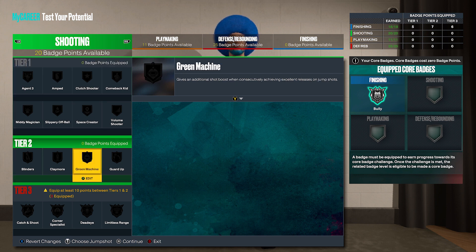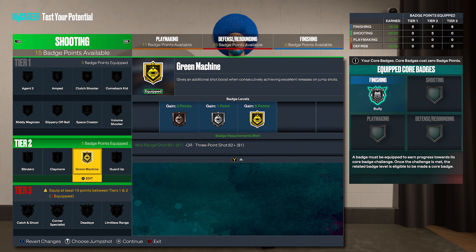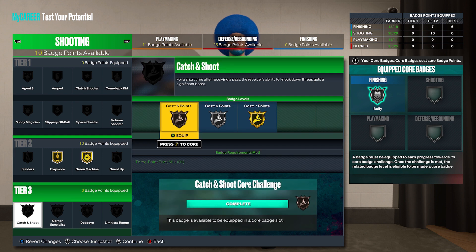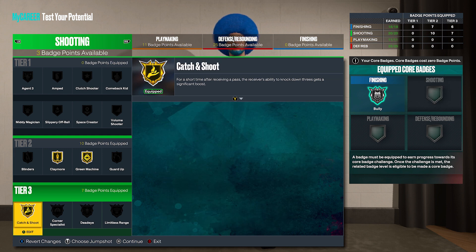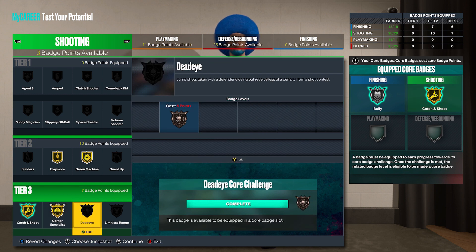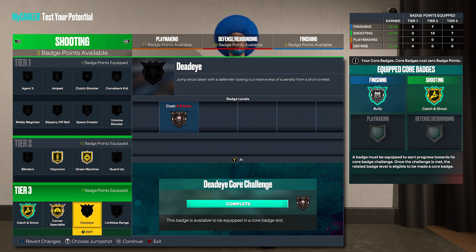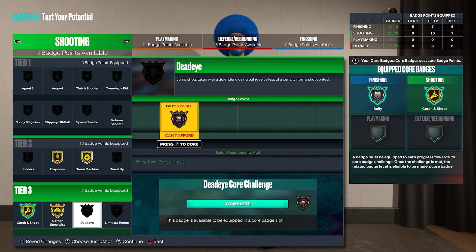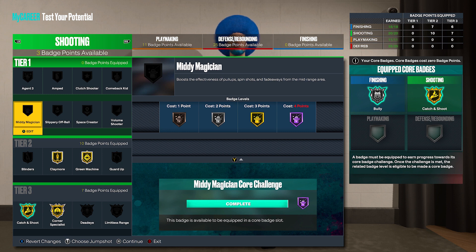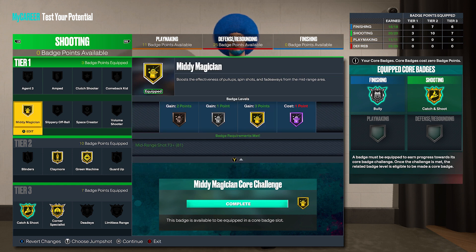Tons of options when it comes to shooting badges. I'm going to make a video about this, but I think Green Machine is going to be one of the most slept on shooting badges all year. You need the green to hit shots, and Green Machine is a badge that opens up your green window, making it easier to green shots. Playmore is really good — all you got to do is stand still for a second and you get a boost for your shot. You got to have catch and shoot on. Corner Specialist, of course, they're self-explanatory. It's going to be tough to have badges like Deadeye, Limitless Range, or Guard Up. You could add more shooting badges when you get your plus four.